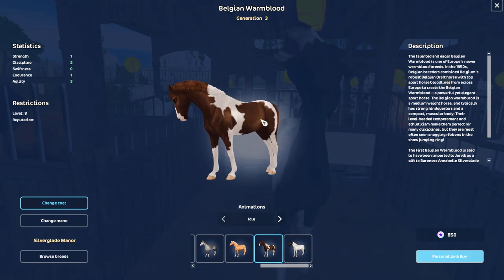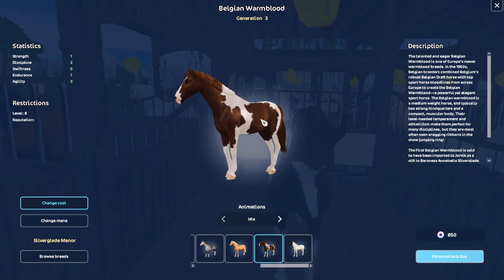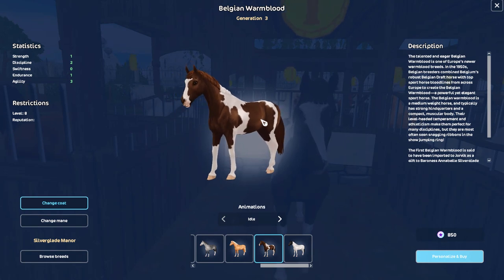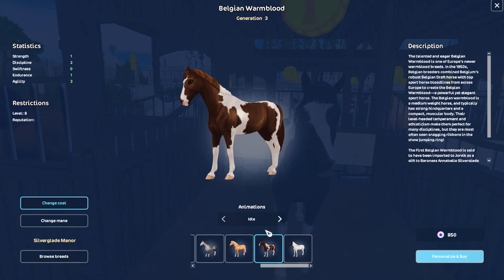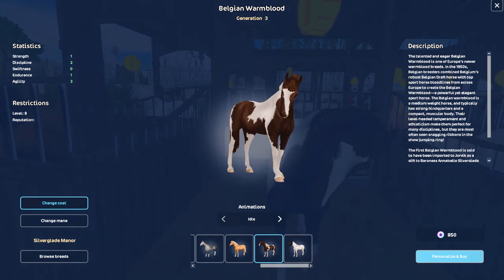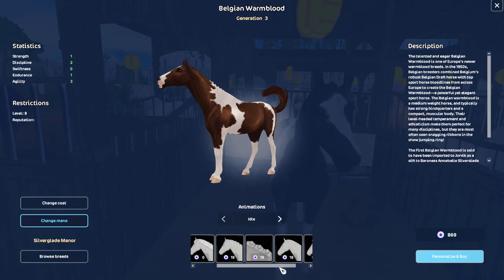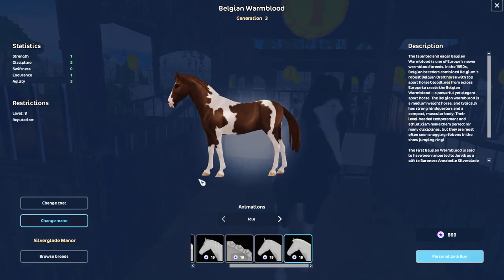I was scrolling through Instagram and I saw a post by Star Stable, and I saw this horse and I was like, I don't think I've ever seen this horse — because I swore I would have bought it, I love this horse so much. I'm going to get it on my alt account, and whenever I save up enough star coins I will get it on my main account too. Now I have to pick a main style.